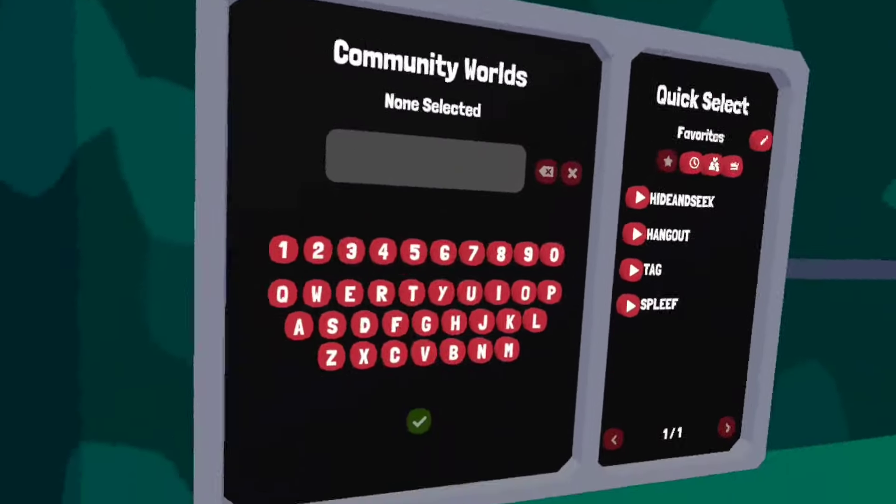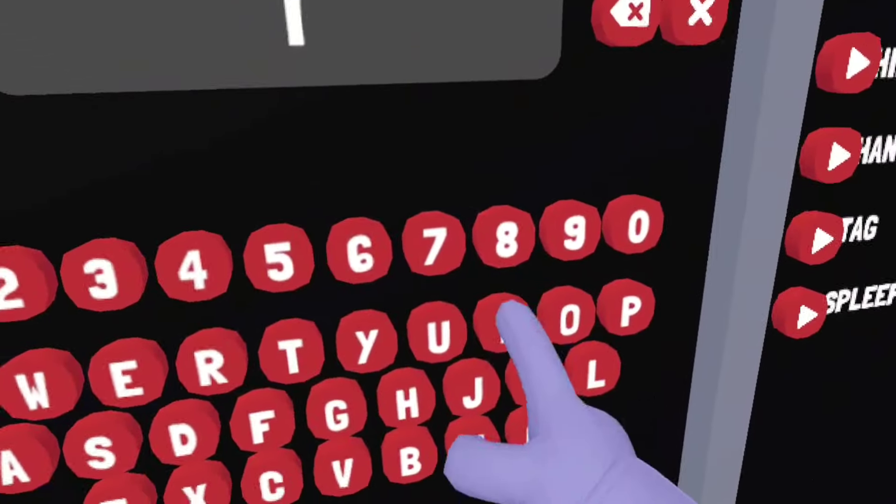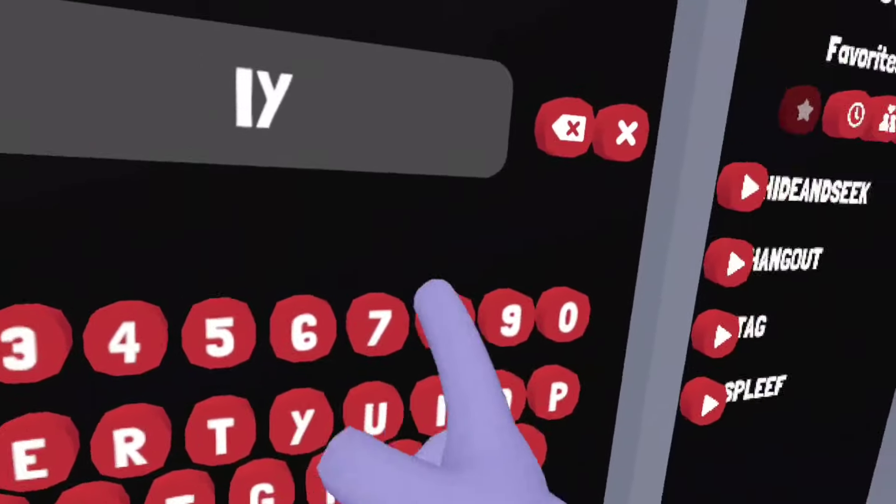They've added community worlds to the game. It looks like you can create your own community worlds by typing in a name for it.